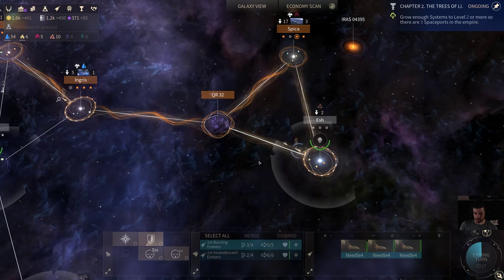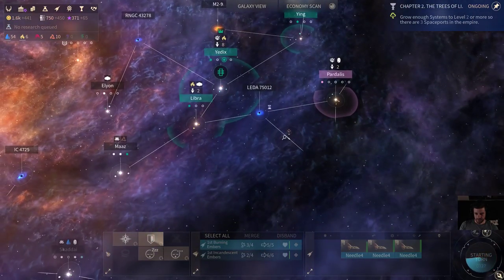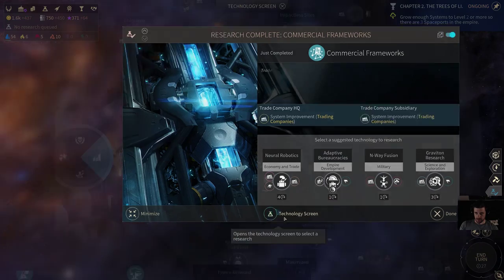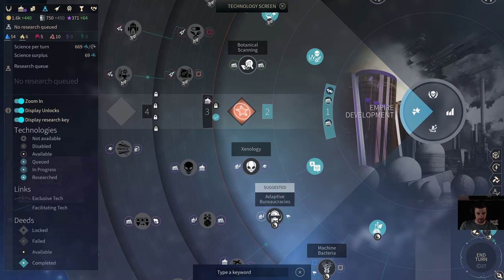Two more turns. Now with Commercial Frameworks finished, I think we go and unlock an extra law slot by going for Adaptive Bureaucracies.